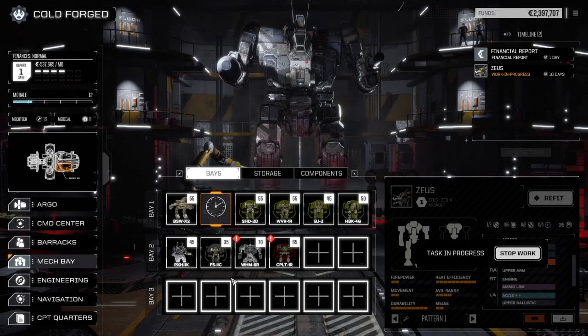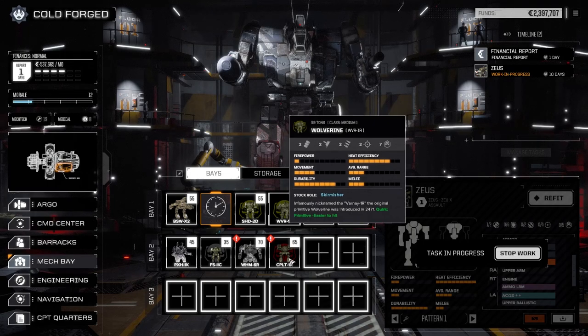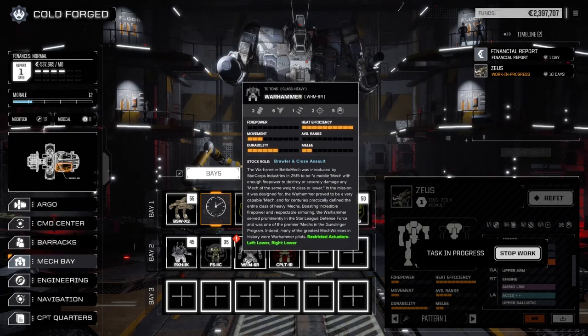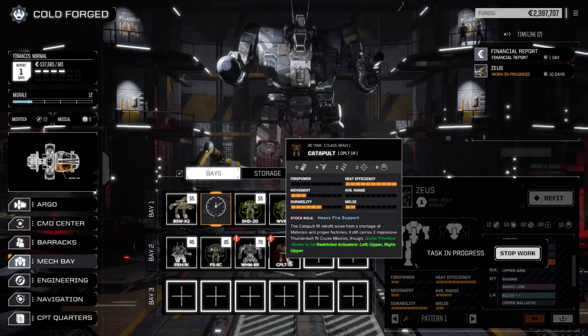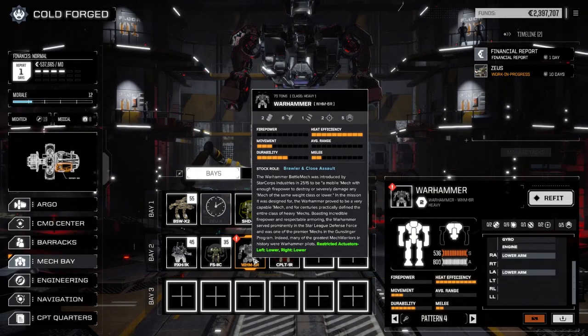The first thing I want to do is change our main lance to the Zeus, the Warhammer, the Catapult, and the Wolverine. I was originally thinking about dropping the Arrow Force system in the Warhammer shoulder, but now I think the Catapult is the obvious way to go. It's only got six hard points, two of them missile hard points, but I think we can lay this guy out to lay down some good long-range firepower. The Warhammer I want to set up the same way I have the Bushwhacker — as a long-range pinpoint fire support mech.